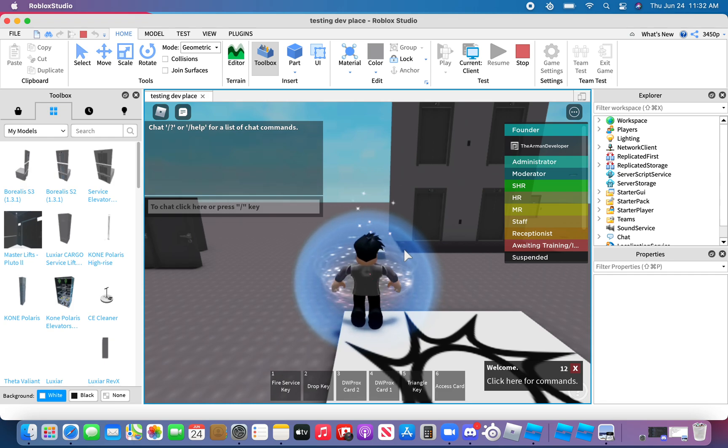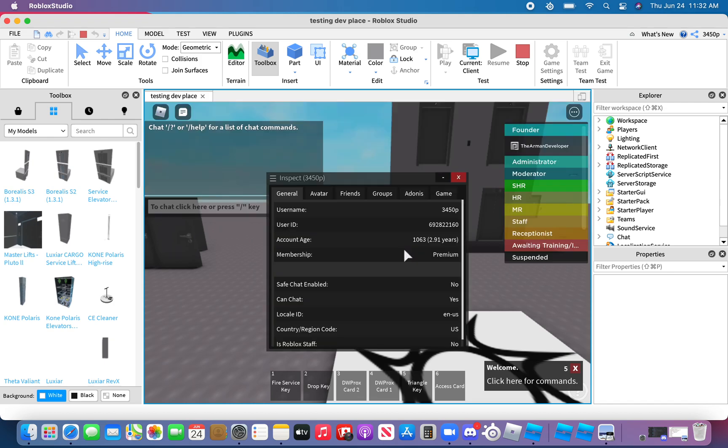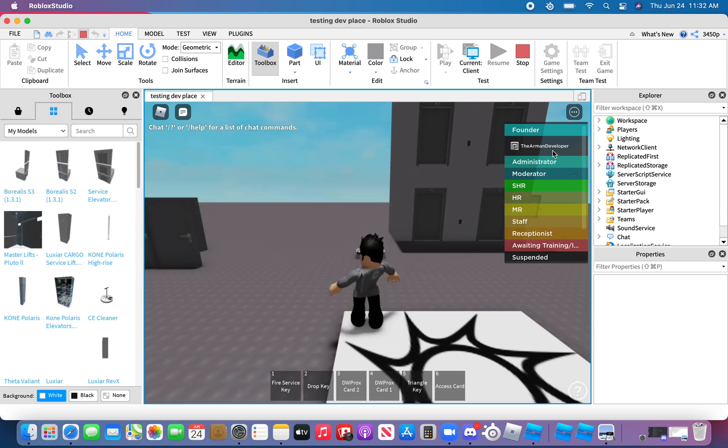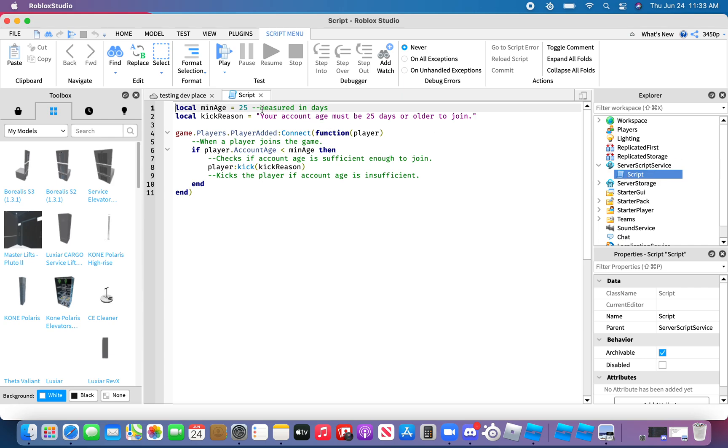I'm going to see what happens if your account age is insufficient. Let me inspect — my account age is 106.3. Let's see what happens if the account age is insufficient to join. Go back to the script; I'll set it to 106.4, one day up.